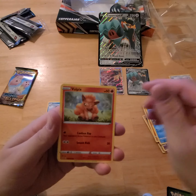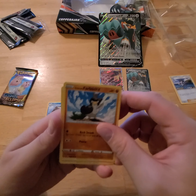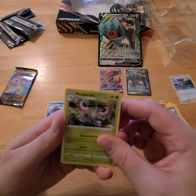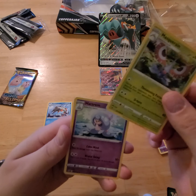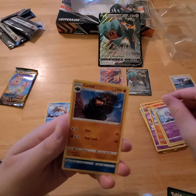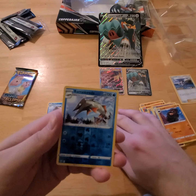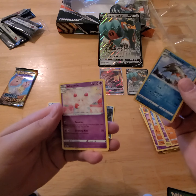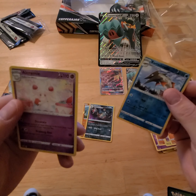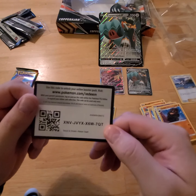A Vulpix, Minccino, Gardevoir, Farfetch'd — sorry, is that wrong? — water energy, Hatterene, Carkol, Barraskewda — didn't I just get that? Oh, I got the non-holo. And Alcremie — I'm butchering these names pretty bad. There's the code card for that pack.